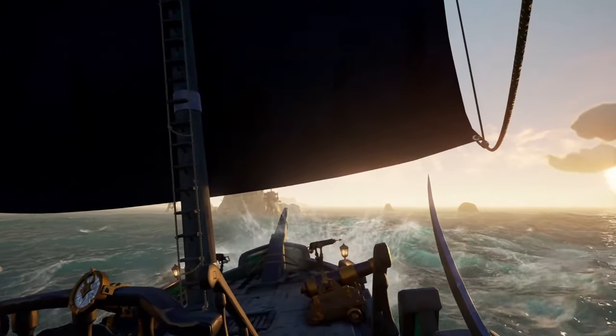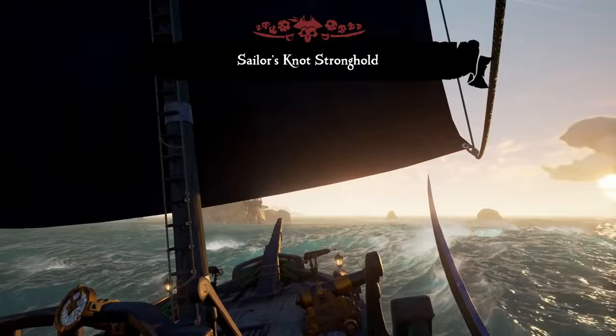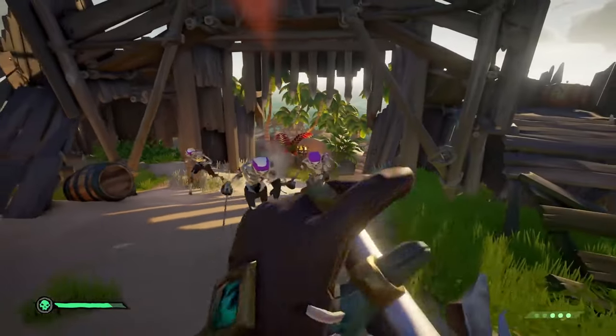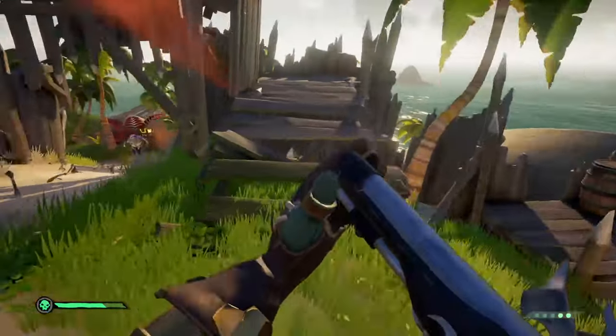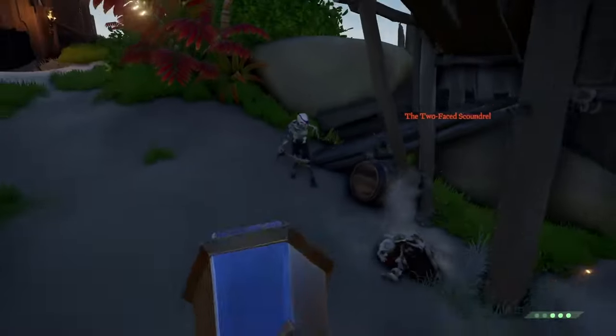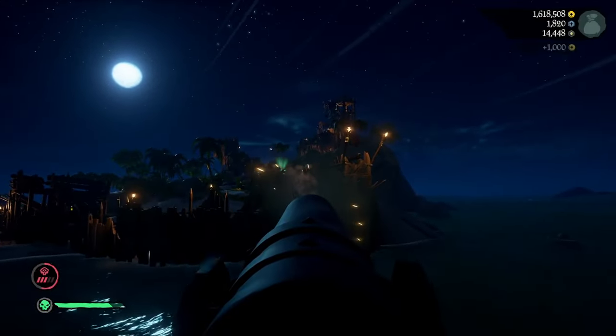To park at the fort, just sail straight and don't worry too much about the cannon fire. Once you get close enough, the skeletons will despawn. The best loadout for completing this event super quick is a pistol and sword, and when you get to the main boss, switch to a blunderbuss and maybe use a keg or two. Once complete, grab everything from the vault and place it in a position where you can harpoon everything onto your boat.